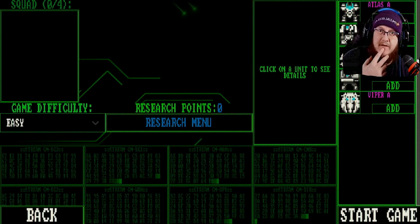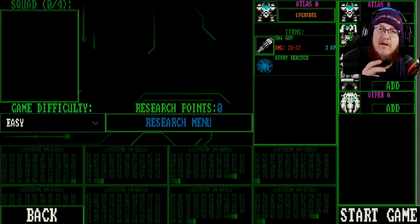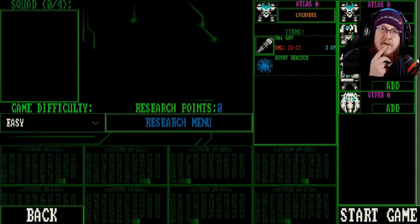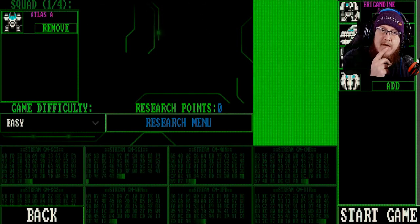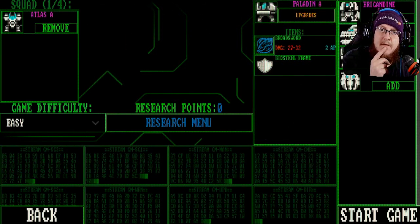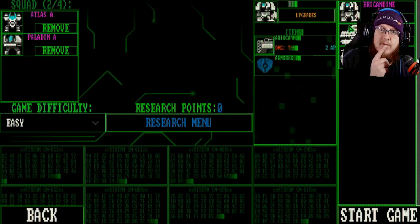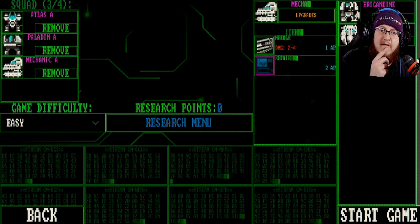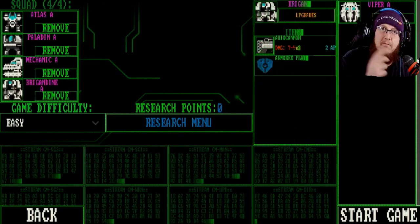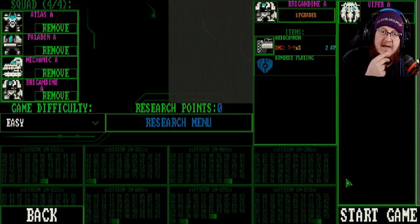Click on a unit to see details. So I can add what they have. Raw gun, 20 to 22 damage. I'm going to add you. Mechanic, 2 to 4 damage. Paladine. What about the Viper? 3 to 5. Renegade, 7 to 9, times 3. 2 to 4 repair kit — I need that. So I'm one short. That's armored plating. The Renegade that I grabbed. All right, so that's my team.